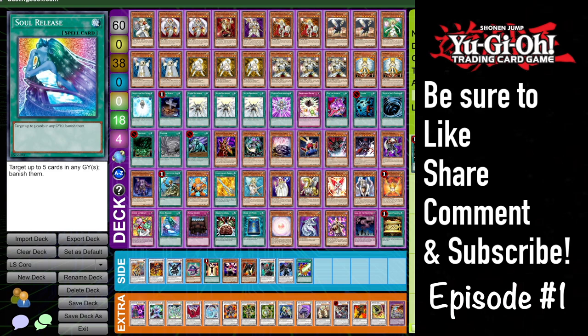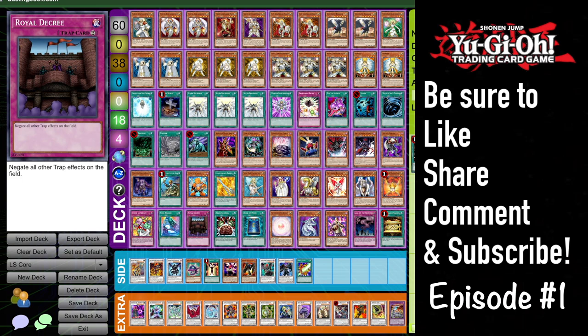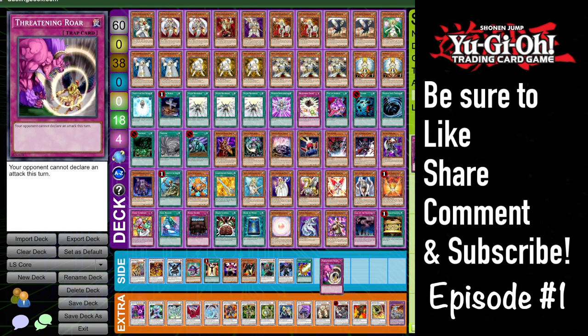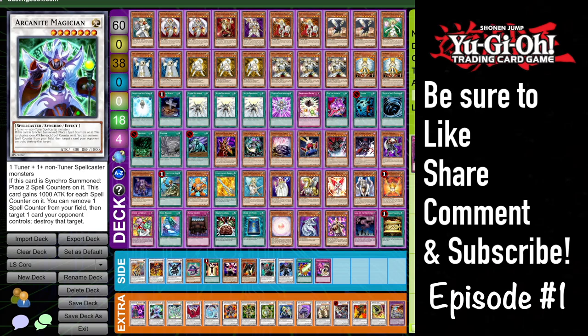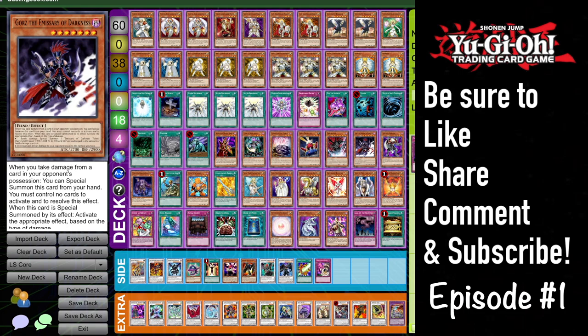Soul Release is kind of for the same reason — it also hits Frogs. I feel like in the Frog matchup you want a card that's definitely going to hit the Treeborns, where Fiend Comedian doesn't necessarily always do that, but Fiend Comedian definitely could get the job done. Royal Decree — we don't play traps, or if we do they're very minimal like Beckoning Light or Threatening Roar. Royal Decree plus Judgment Dragon makes all your trap card opponents very sad. Just don't forget that if you're siding this card in, I normally like to take out Gorz.